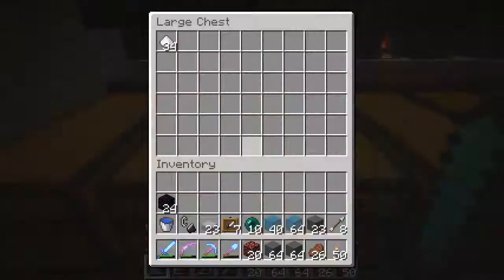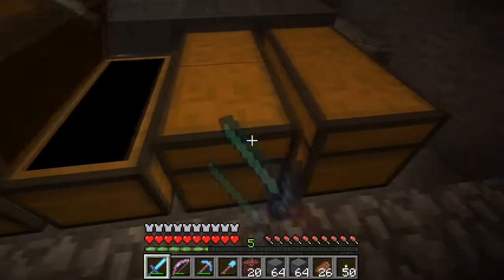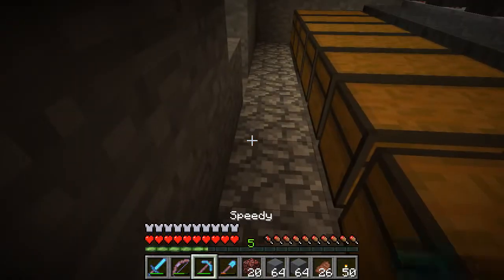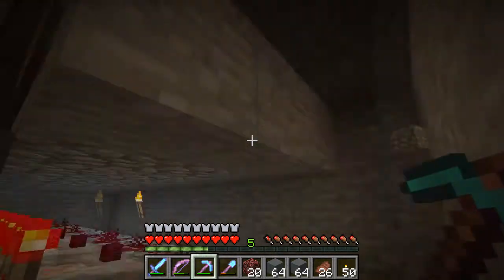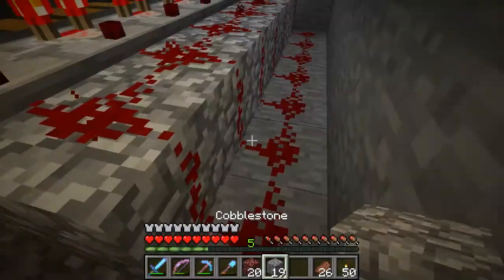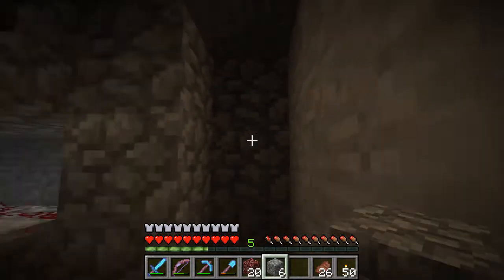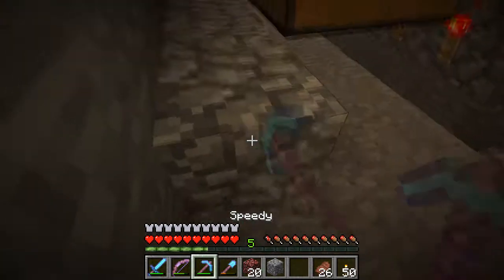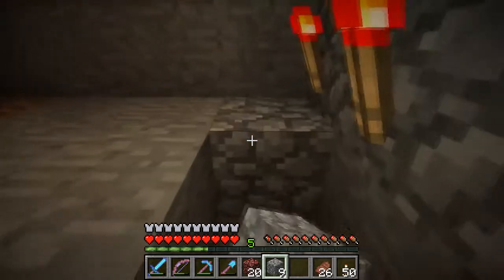That might have been a bit too quick — 53 gunpowder and 28 redstone. Oh, can't move. 46 glowstone, 29 spider eyes and 20 glass bottles. And then here we've just got some potions in general. So first we need to get rid of this because it's slightly in the way. Wait, why am I getting rid of this? I don't want to get rid of that — wrong thing to do. And now I'm clicking in the wrong places. Let's just close that up. We don't want to be able to access this at all. We sort of need more stone. So now we can fill in this bit here.